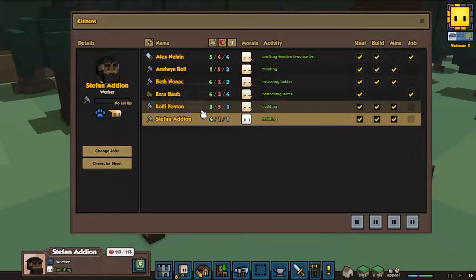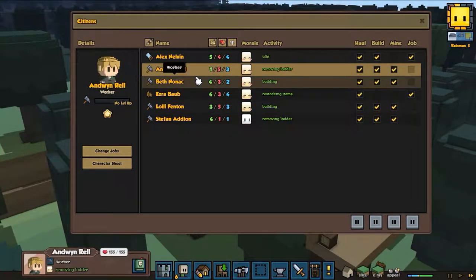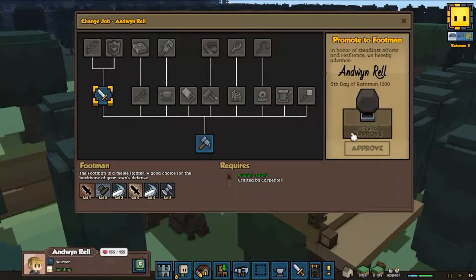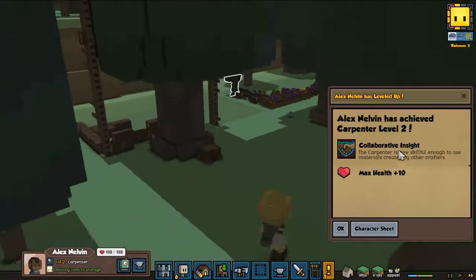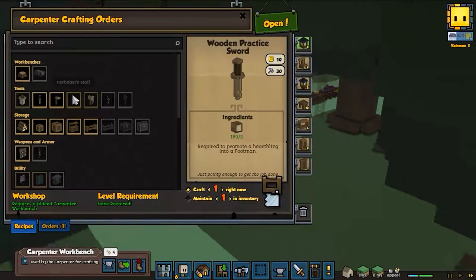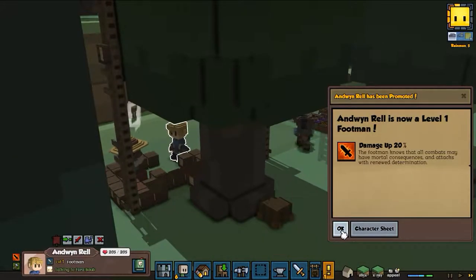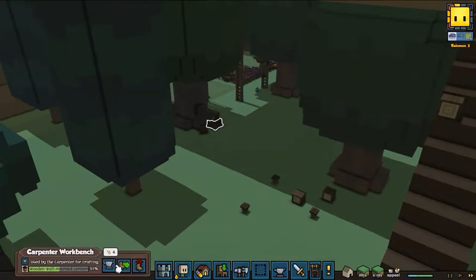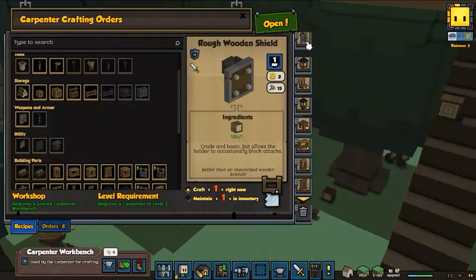Stefan is kind of weak, so we'll keep him as a worker. Andrew Bell - we're gonna make you our first footman. The carpenter is level two now, so we could get other materials like thread for comfy beds and other things. We're gonna keep our one footman around for now. Oh, that reminds me - we gotta protect our footman. We need to give him a shield. We have so much wood.